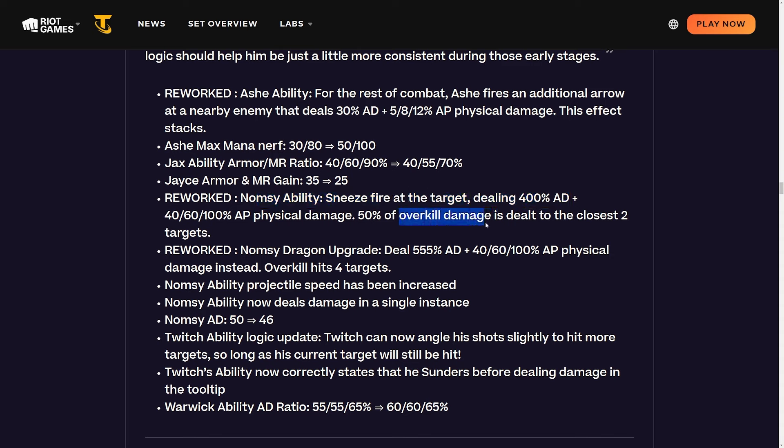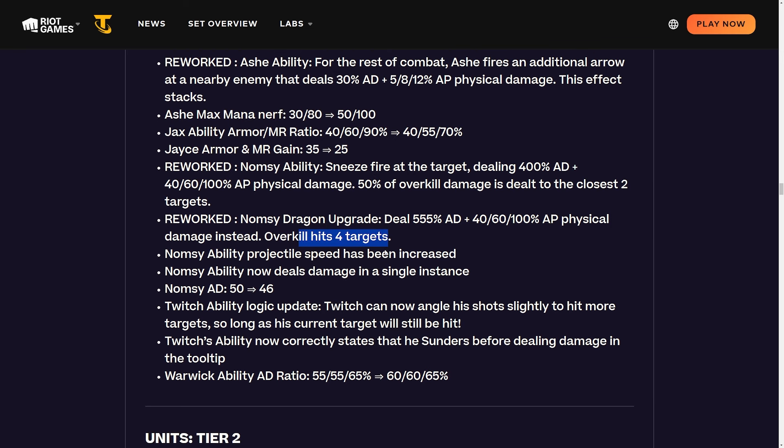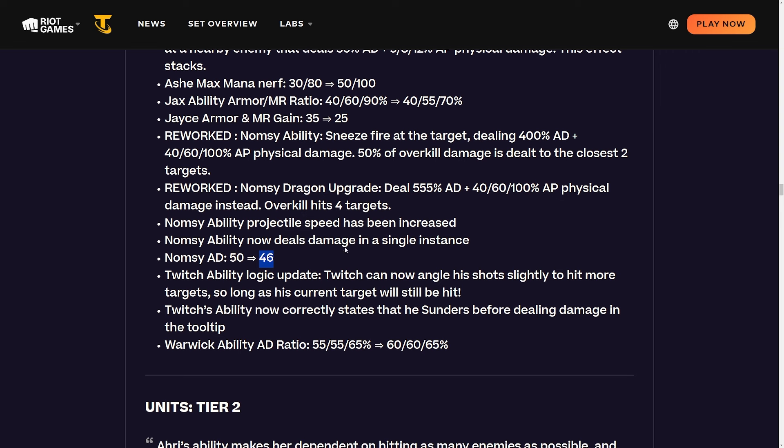Reworking Nomsy's ability: Sneeze fire at the target dealing 400 AD plus 40/60/100 AP physical damage. 50% of overkill damage is dealt to the two closest targets - adding in that nice overkill effect previously only on Luden's Echo. Nomsy's dragon upgrade now deals 555 attack damage plus AP physical damage, and overkill now hits four targets. Nomsy's ability projectile speed has been increased, damage is now in a single instance, and AD is being changed from 50 to 46.